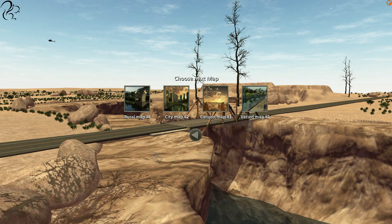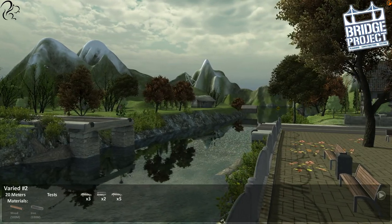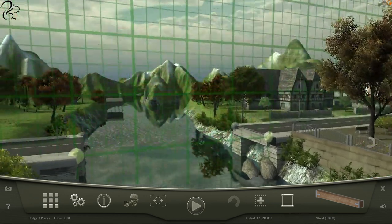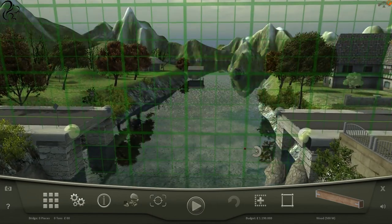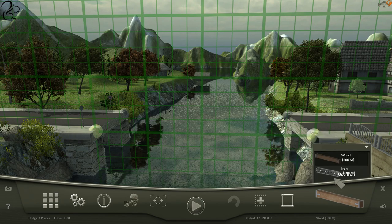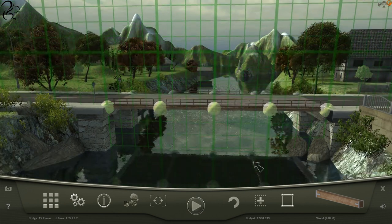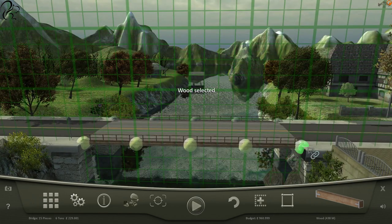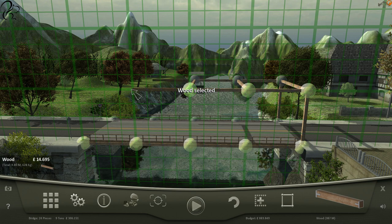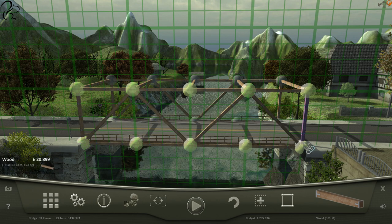Okay, next map is going to be a varied map. Ooh, very round mountains! Three cars, two buses and five sports cars. This is going to be the whole box design again. I'm actually starting to remember bridge building patterns. Do you reckon when they go to engineering school to build bridges and study past designs, a large portion of bridge building is essentially learning design patterns that work? Like already now I recognise the box from before — so I'm just thinking, box it up.